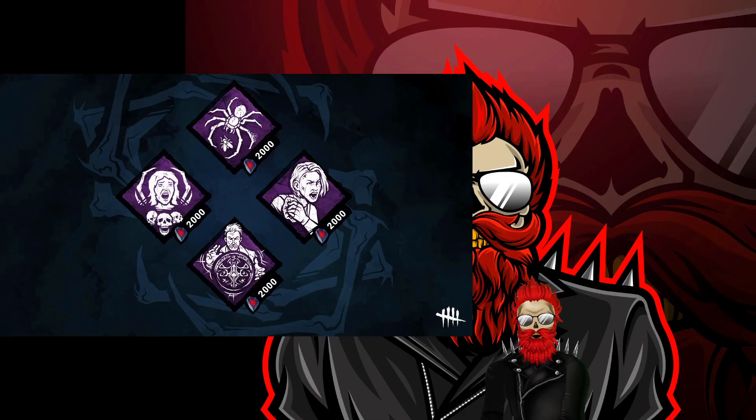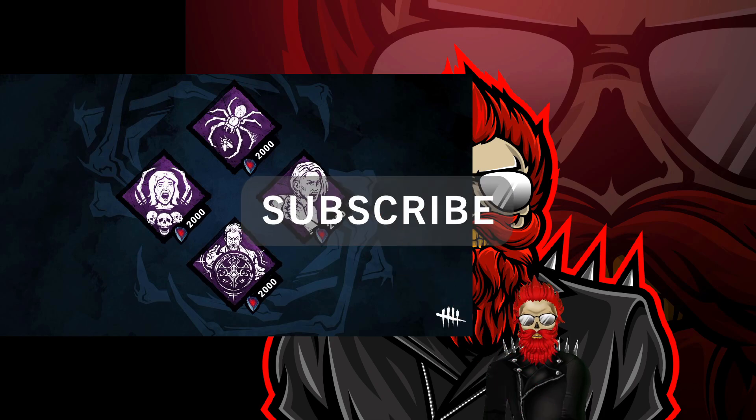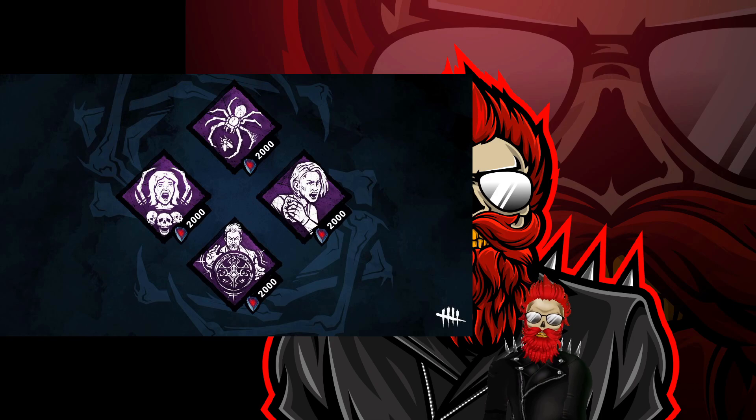Welcome back everyone, I've got another update for Dead by Daylight. Starting with the weekly shrine: Play with Your Food, Resurgence, Potential Energy, and Save the Best for Last are live right now. Two of those are Shapes perks on one shrine, which is a bit unusual — you're only missing one Shapes perk at this point.